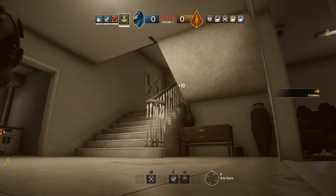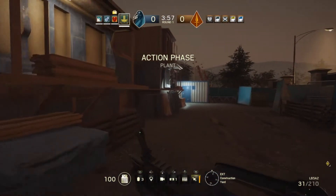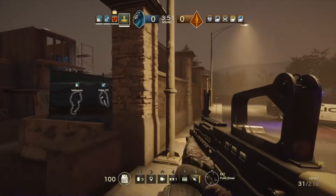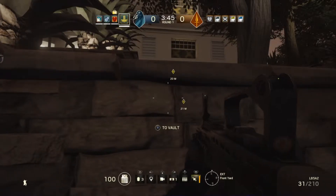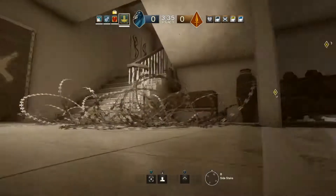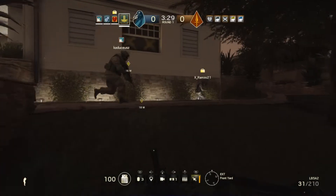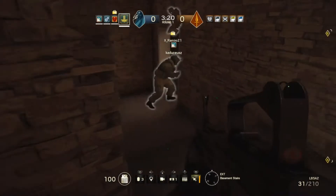Speaking of which, the game mode that they've given us is a sort of search and destroy mode. You have two teams of five — one team attacking and one team defending. The defending team has between one and three sites to defend, while the other team has a package they need to deliver to one of these sites and place it. The maps are set in three locations: a training facility for soldiers, a residential house in an estate, and a White House scenario.